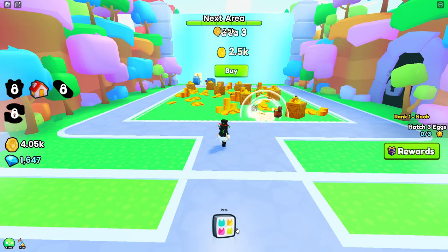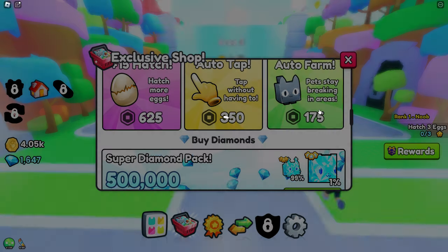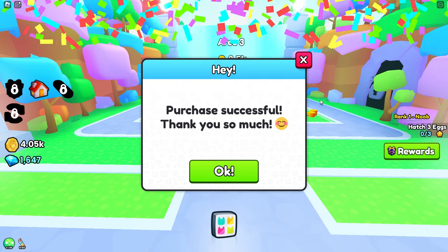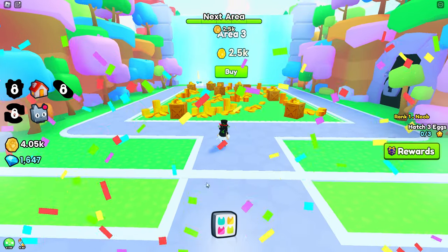You know what, let's just get that one — I know I said I wasn't gonna buy anything but I need this. That's all I'm gonna get, I promise. Okay, now how do I equip my best pets?